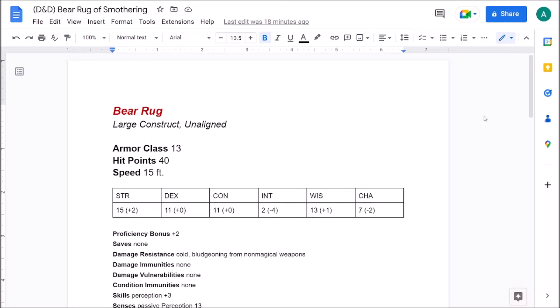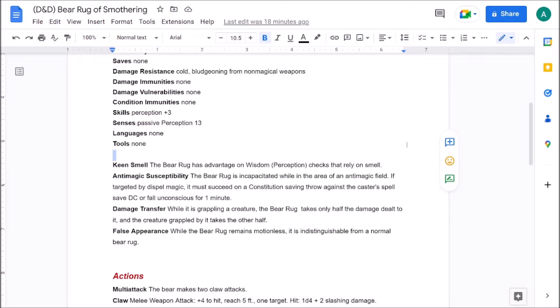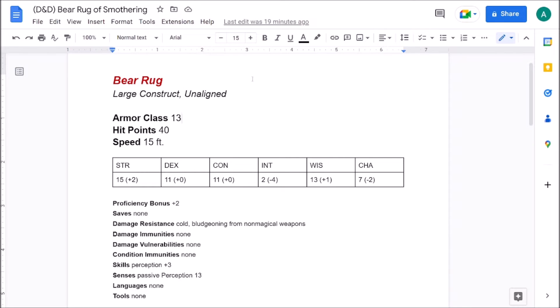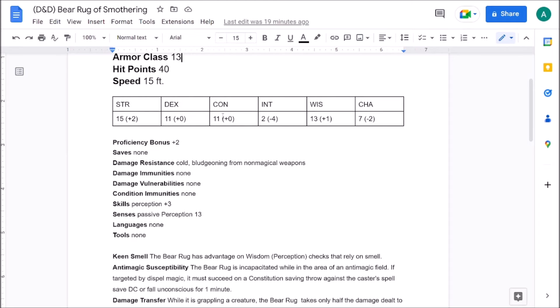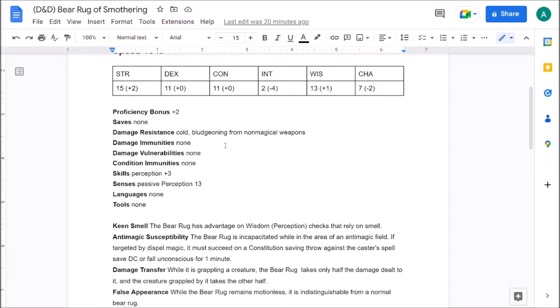The Bear Rug of Smothering is a combination of the Rug of Smothering, a CR 2 monster, and a regular black bear, which is CR 1/2. Its AC is 13, slightly higher than the normal Rug of Smothering's 12, and its HP is 40 instead of 30. Its speed is a little higher, but its Strength and Dexterity are lower, Constitution is about the same, Intelligence is minus four instead of minus five, and Charisma is minus two instead of minus five.